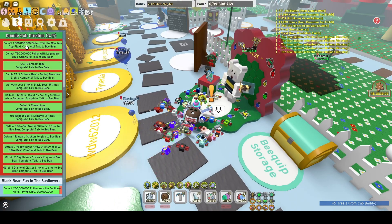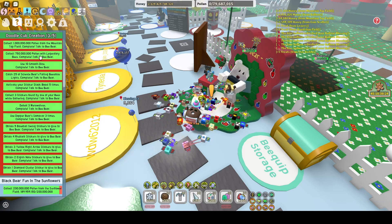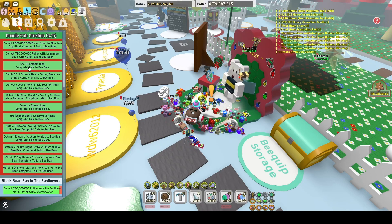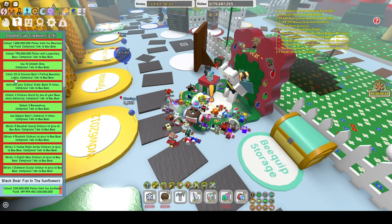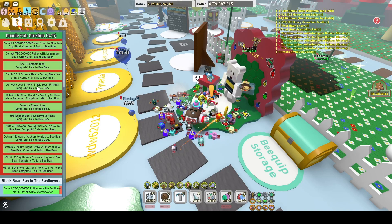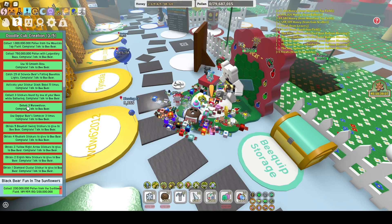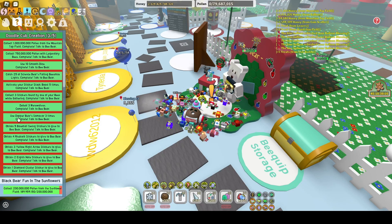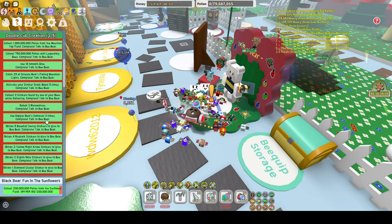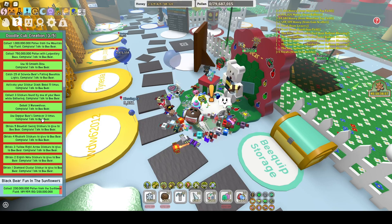For this one we needed 1 billion pollen from the mountaintop field — that was easy to get. We needed to collect 750 million pollen with legendary bees, use 10 smooth dice, catch 25 of science bears following Beesmas lights, activate your sticker stack boost 5 times, collect 3 stickers found by one of your bees while gathering, defeat 3 werewolves, and use Dapper Bear's Samovar 3 times. This is what took me the longest because you have to wait several hours in between each time — I think it's 6 hours each time.